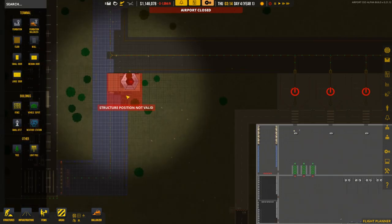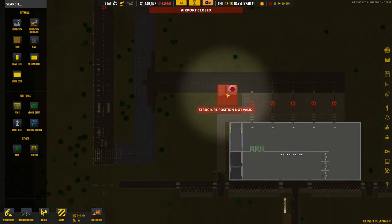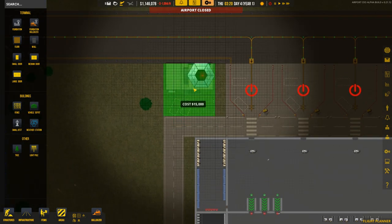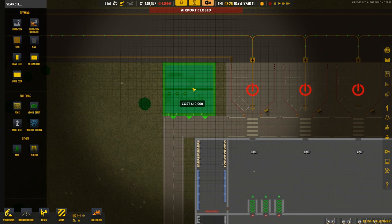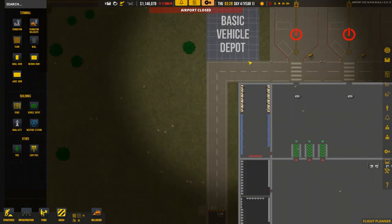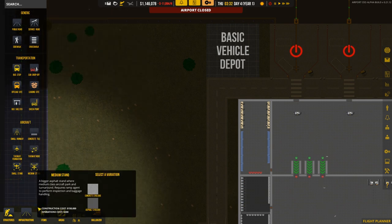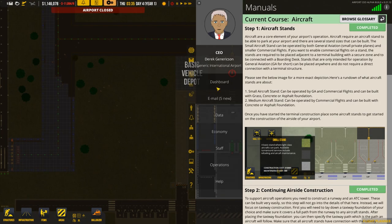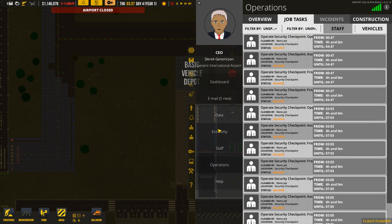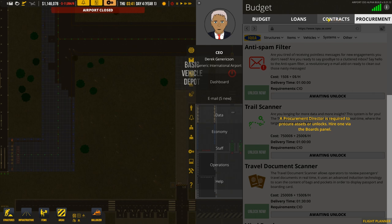Placing the ATC tower there would be bad because it might be struck by a wing. We could have it over here. We also get the vehicle depot placed - spot on, that's our basic vehicle depot. We need to place our fuel station too, but we might not have fuel yet because we haven't signed a contract. We need to get fuel by signing a contract under economy and contracts.